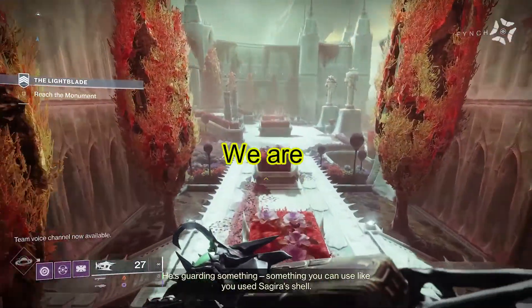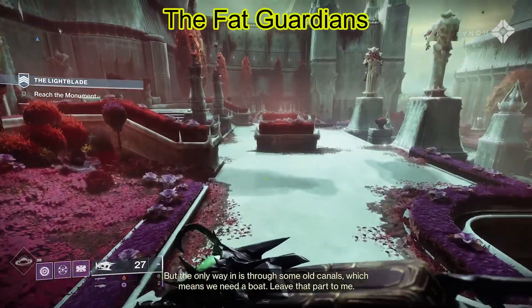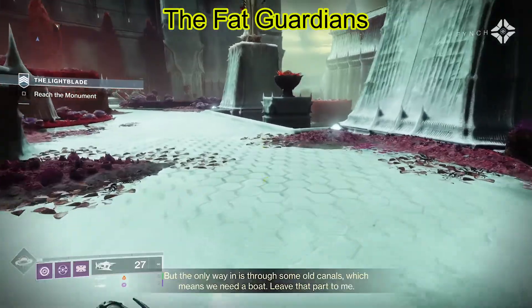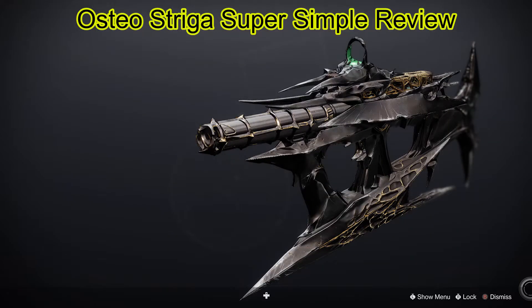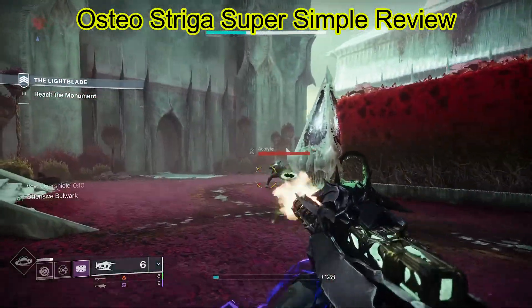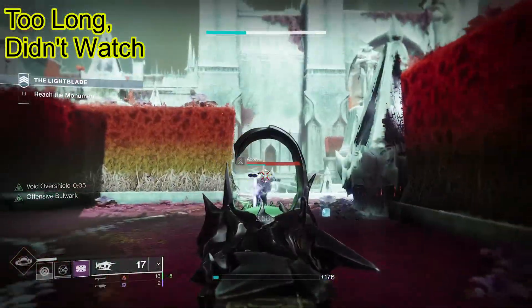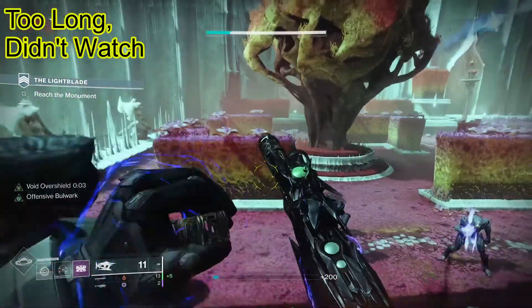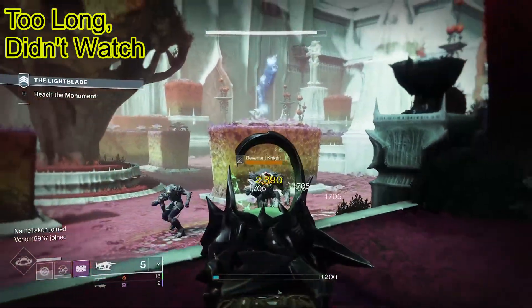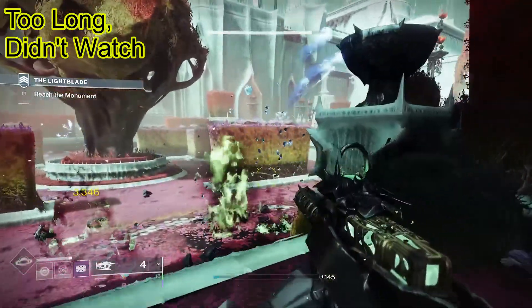We are the Fat Guardians and today we're going to be looking at the Osteostriga exotic SMG that just came out with the Deluxe Edition of the Witch Queen DLC for Destiny 2 by Bungie. Too long, didn't watch: it is an exotic primary, so in PvE it's got that 40% buff. It works really well in PvE — it does some really good boss damage and definitely good add clear.